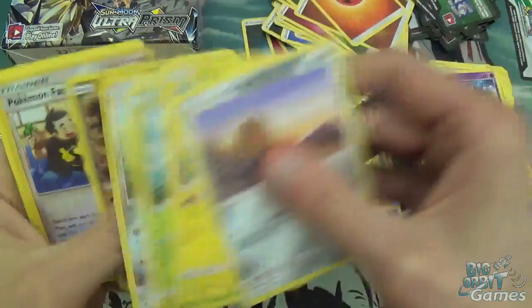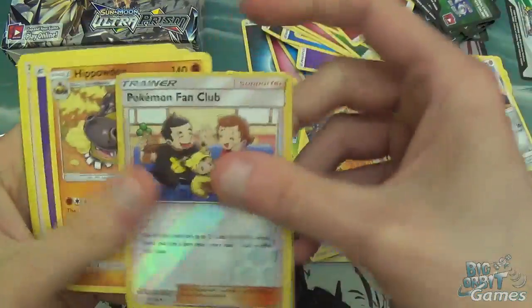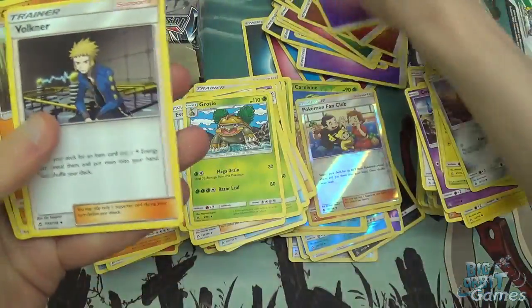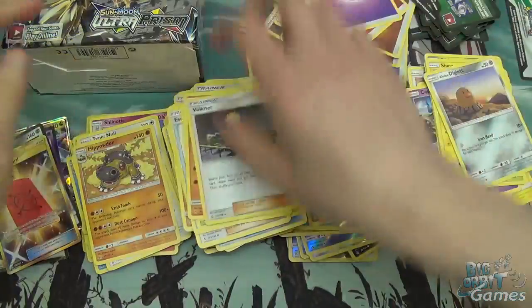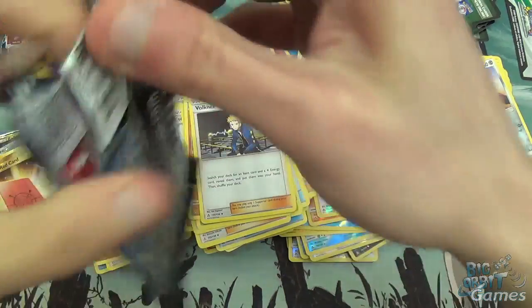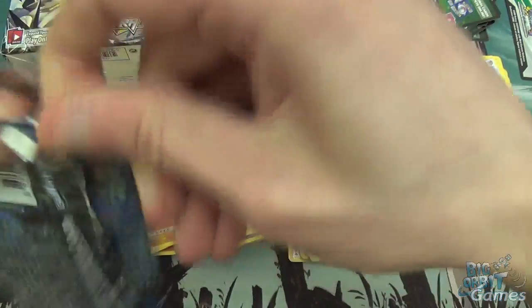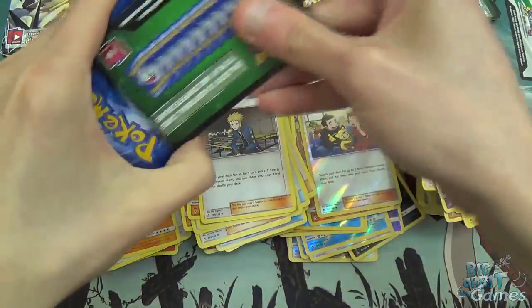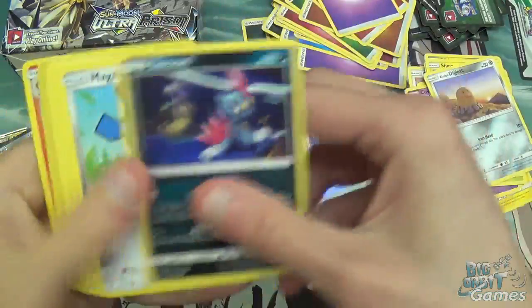Let's see — Alolan Diglett, Reverse Holo Fan Club, another Hippowdon. Another Hippowdon, but this time not Reverse. I need also a load of Dugtrio. We are getting towards the end of the box, so we'll definitely get some good stuff in a second. Otherwise I'm going to be very disappointed.